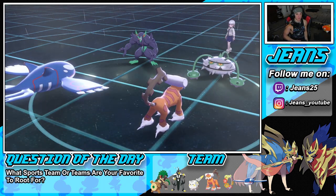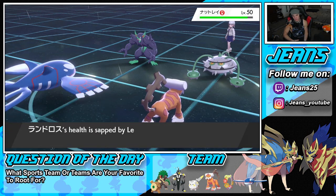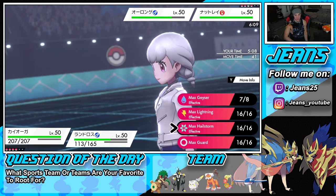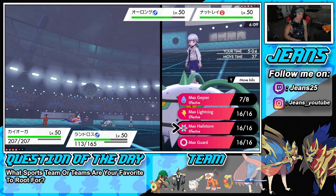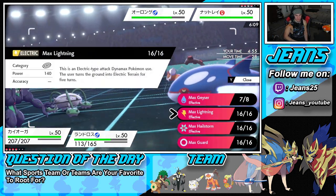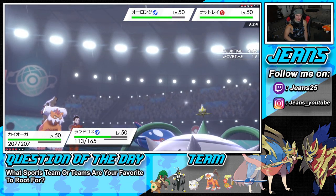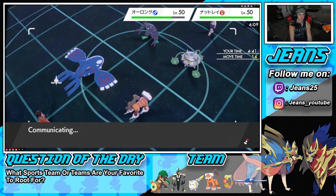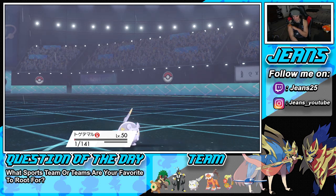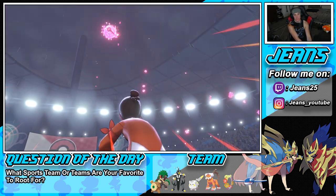Earth power pokes through for decent damage on Grimmsnarl — not as much as I thought. He's going to start setting up leech seeds. I could swap Landorus out to get the leech seeds off, then go for a hailstorm with dynamax Kyogre. We have to start tackling Ferrothorn — I'll dynamax Kyogre here. Hopefully he procs the policy next turn — that could be big. He doesn't protect — we get off a nice hailstorm, but the damage isn't enough. This Ferrothorn is really scaring me. I need to swap out to Togdemaru to get that leech seed off.